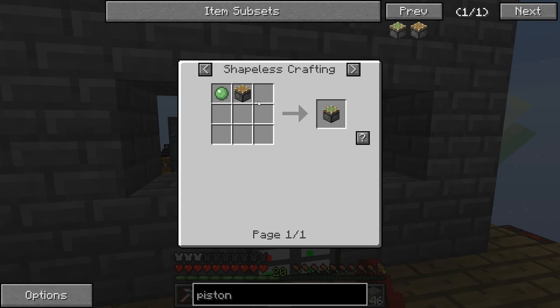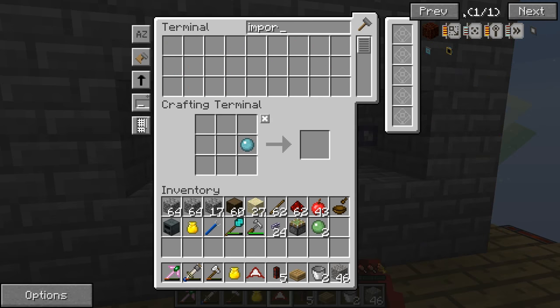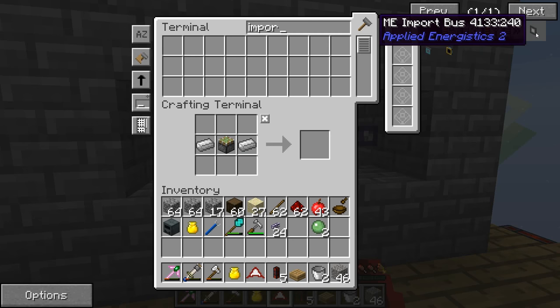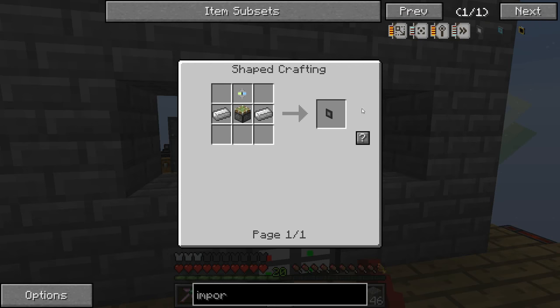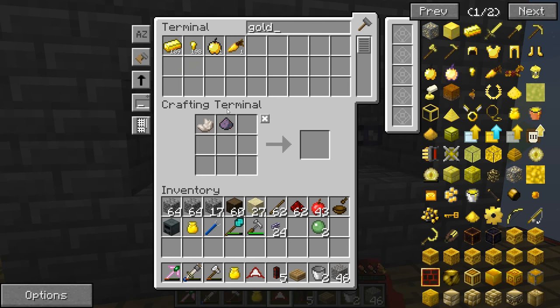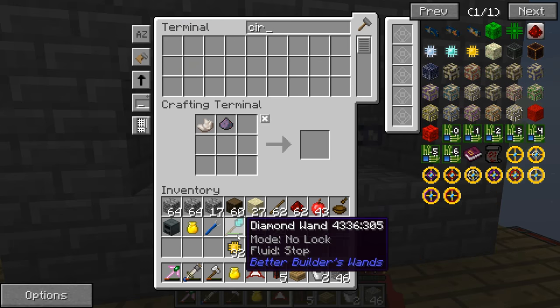How are you finding that out? Left click it. That's not working for me — the only thing that comes up is a recipe to make the energetic alloy block. Something is up with this mod pack because whenever I click the energetic alloy all it brings up is the recipe to make the energetic alloy block, and it's not giving me the exact details.